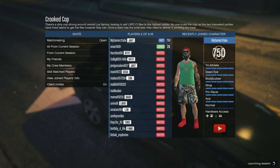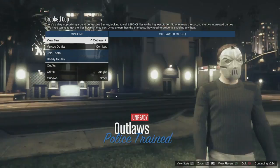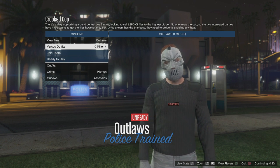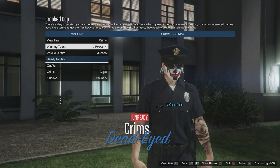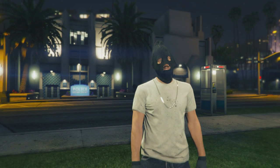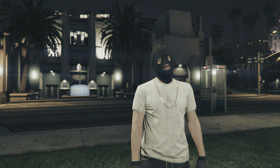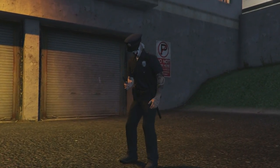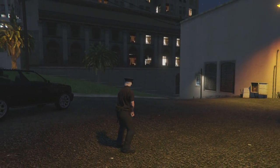All you need to do is go to the outfit section, switch it to Justice, turn it into Justice, and then switch over to your swim trunks. Your outfit should then appear as the cop outfit. From there, once you're in the mission, it takes some time for the opposition team to do the mission.